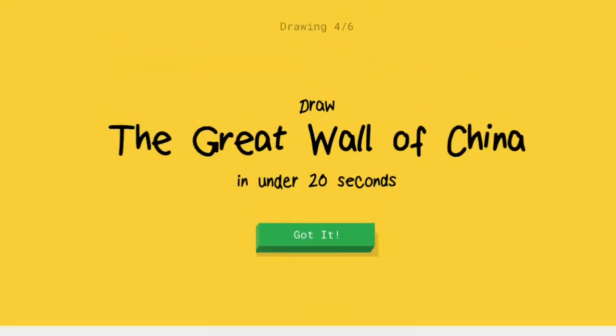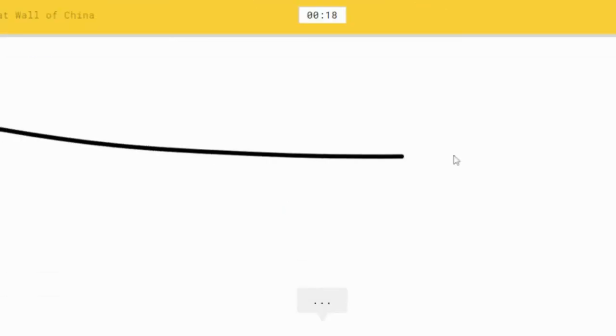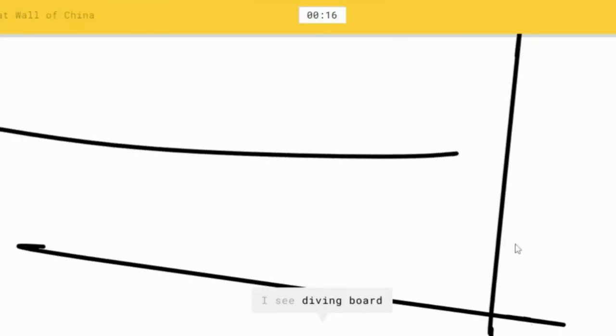Coffee cup — easy, does it! It's a fun game. Great Wall of China — easy! Is it? I don't know, depends. Oh my god, I don't know how to draw the Great Wall of China. I'm just gonna draw like this.